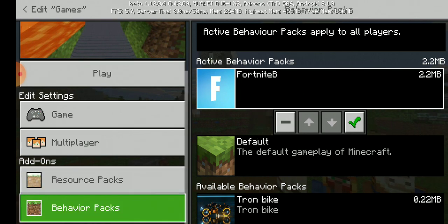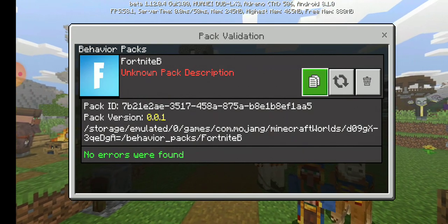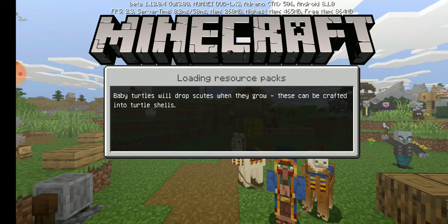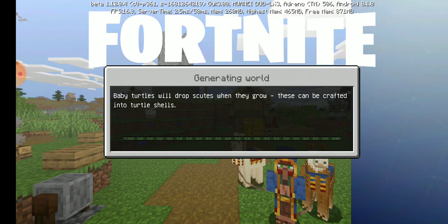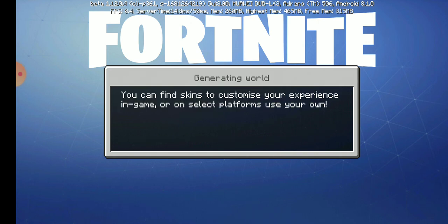You need to press this checkmark and then press this one over here, and then you play. It's going to say that it's saving resource packs, and then look what we have on my screen — it says Fortnite. And then let's just wait.